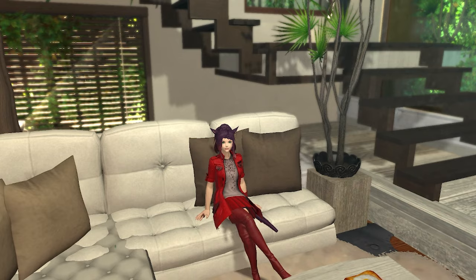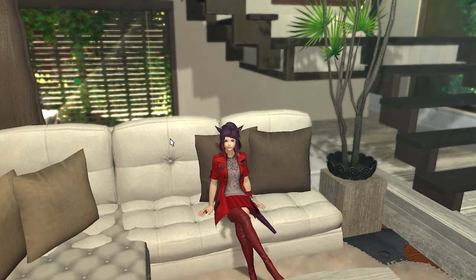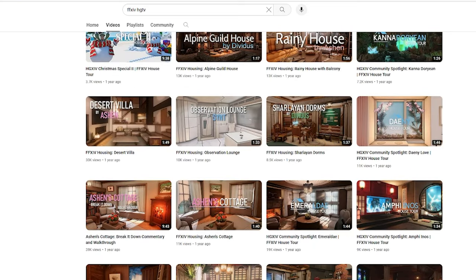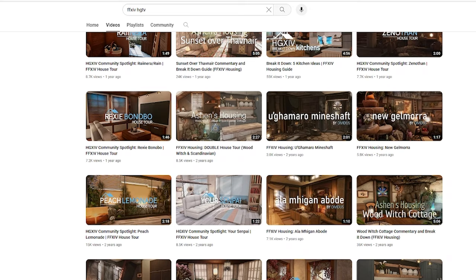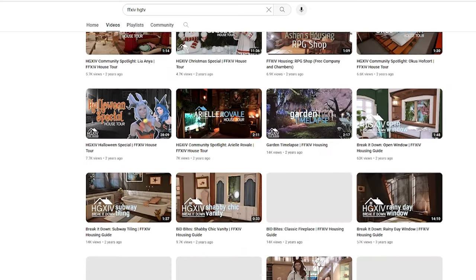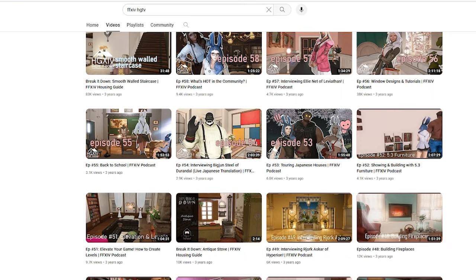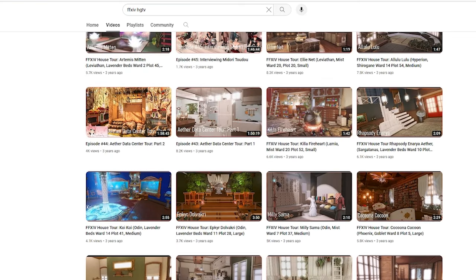Housing is one of the most enjoyable but also frustrating parts of the game. A great place for housing inspiration is the YouTube channel HGTV XIV. They have a wide array of videos showing and usually even teaching how to create various housing layouts. I highly recommend them for more information on decorating your new house.